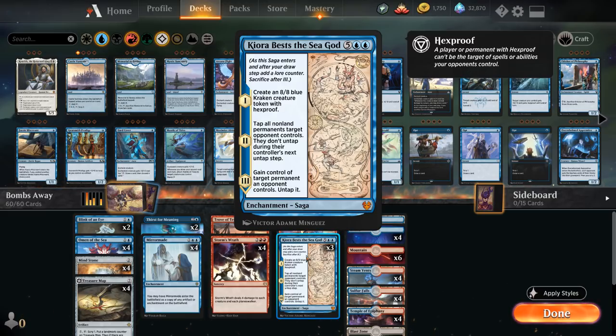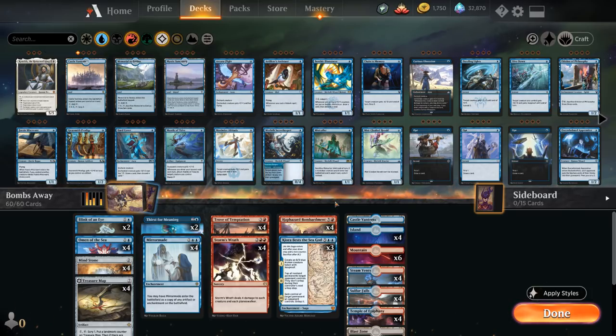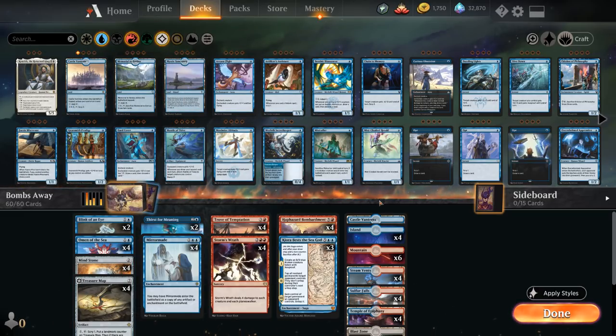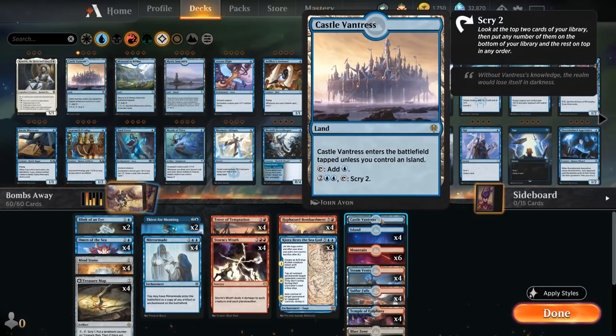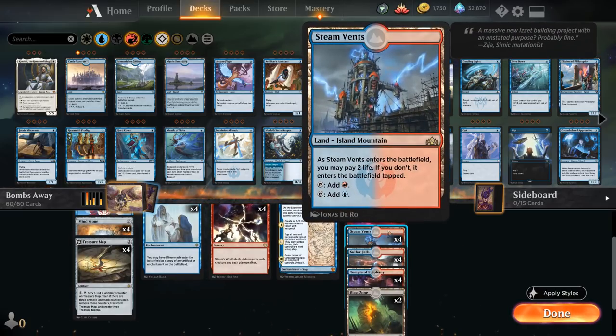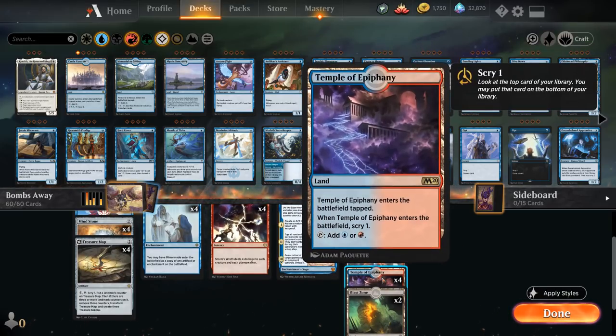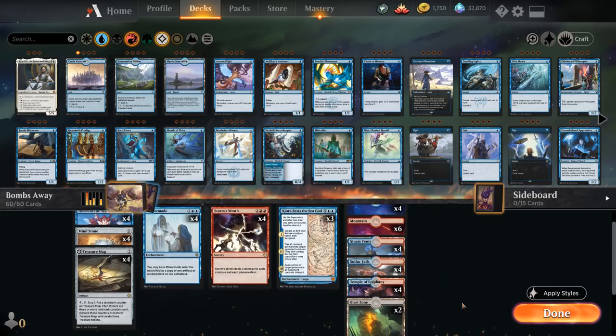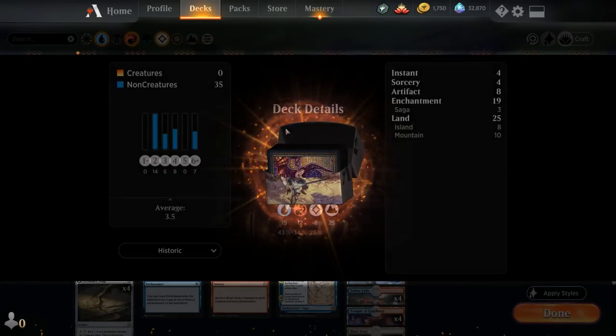That's another neat synergy in this deck. Looking at our mana base, we have 25 lands — not as many as you might think, but we have lots of card selection and ramp with Mind Stone. We've got one Castle Vantress for late-game scrying, six Mountains, dual lands including Steam Vents and Sulfur Falls, the full playset of Temple of Epiphany, and two copies of Blast Zone for extra interaction. That's our deck — let's jump into some games.